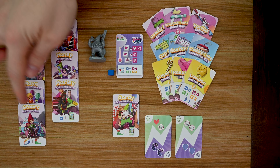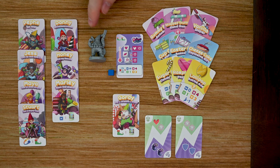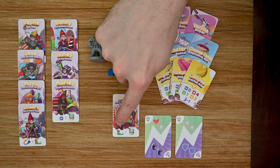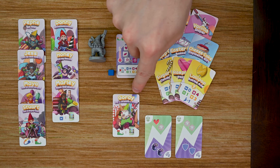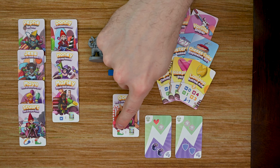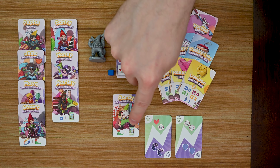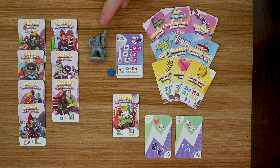First, I want to start with the heroes. There'll be eight different heroes included in the base game. Each one has their own miniature and their own card. Each hero's card lists two special abilities — for example, Gordy gets an extra point of movement each turn he activates, and anytime he gains a utility card he gets to draw an extra one.